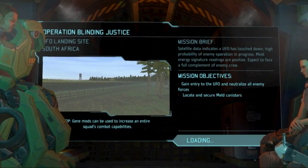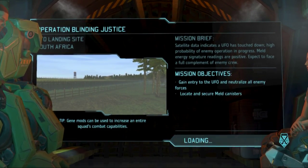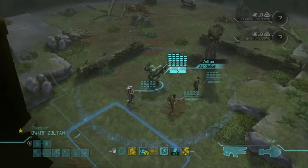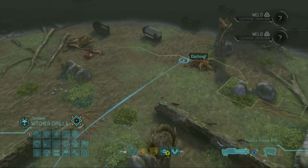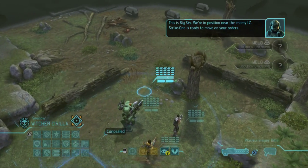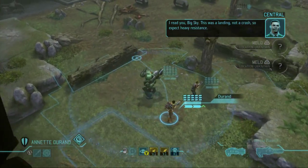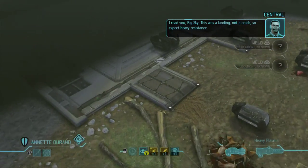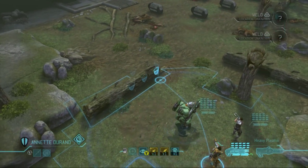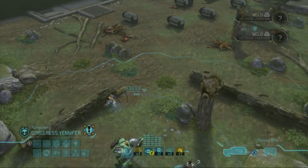We're not worrying about locating and securing meld, that's just not happening. I'm hoping I can make this a boom-boom quick mission. Siri and Zoltan are gonna have to be the two heavy hitters. The beautiful thing is I do have Siri. Big sky, we're in position near the enemy LZ. Strike one is ready to move. I read you, big sky — this was a landing not a crash, so expect heavy resistance. Yeah, I know, that's what sucks the most.